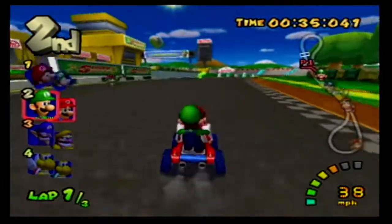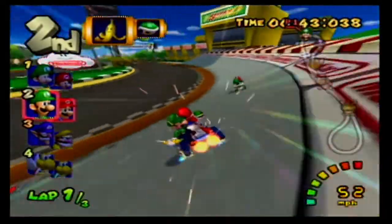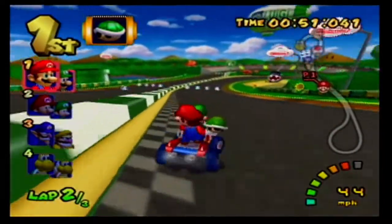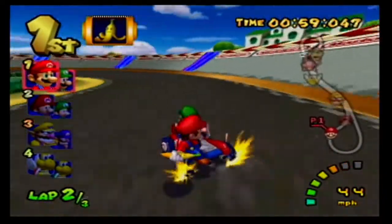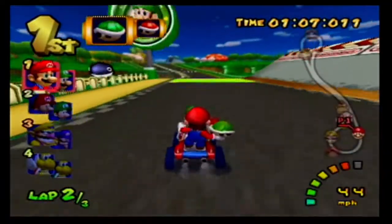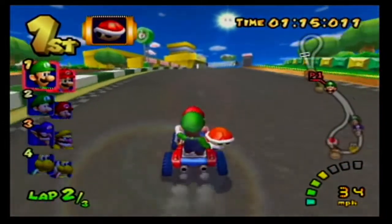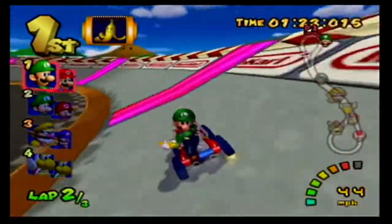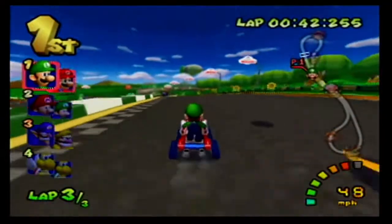Characters will have special items they can use. Like Mario and Luigi's is the Fireball. I'll keep the Koopa Shell with me — actually, I'll get rid of it. Green Koopa Shells work just like a normal Koopa Shell would. The red ones — if you're behind, you can target enemies. You can target the person ahead of you and it'll take them down. If you throw them behind, it won't really do much. Banana Peels can help block, and a Koopa Shell can block attacks sometimes. So they're pretty handy to have.